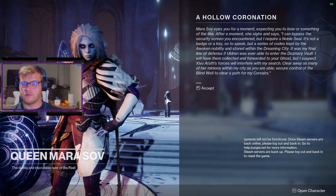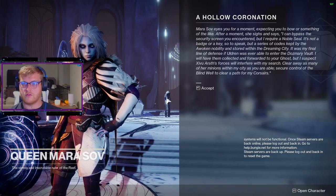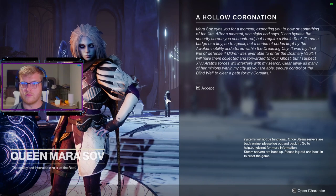From this point, Mara gives you a mission with multiple objectives. I recommend doing these in Astral Alignment, as you can knock out your weekly at the same time, and the mission itself does require you to do things in Astral Alignment.